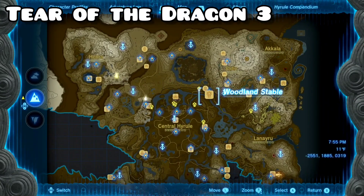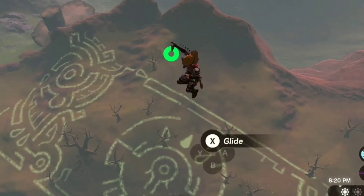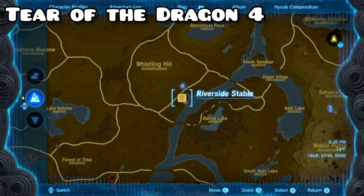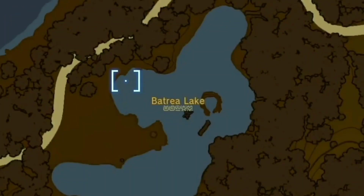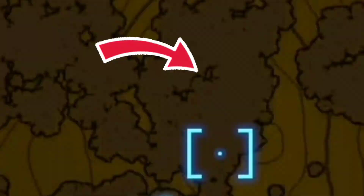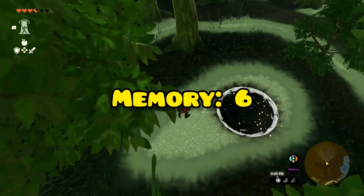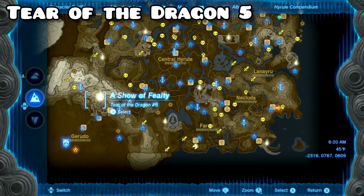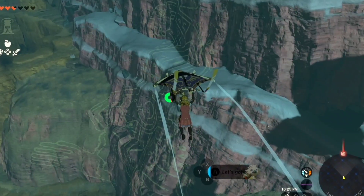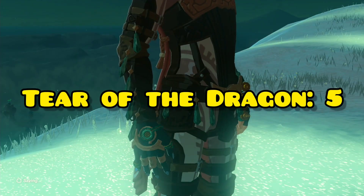The third tear is gonna be located in the Eldin region, right in this little clump of trees. The place you want to land is on the middle tier of the plateau — that is Memory 5, Tear 3. Tear 4 is located at a lake, right in this little indent of the trees — that is Memory 6, Tear 4. Tear 5 is in the Gerudo Highlands, right next to Sophia's Table. As you're gliding down, you can already see where you want to land — right on that middle tier. That is Memory 7, Tear 5.